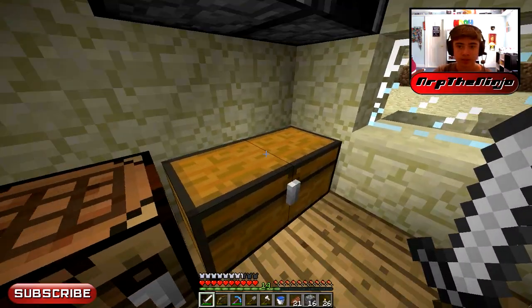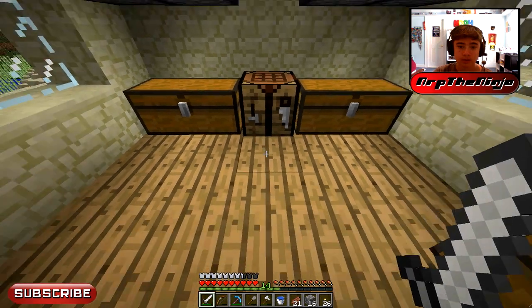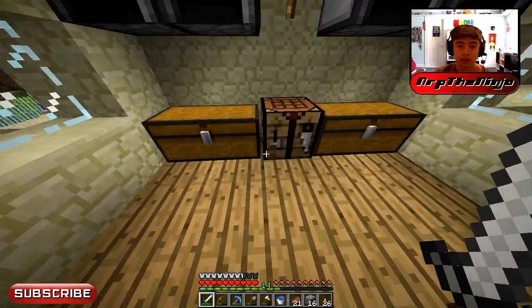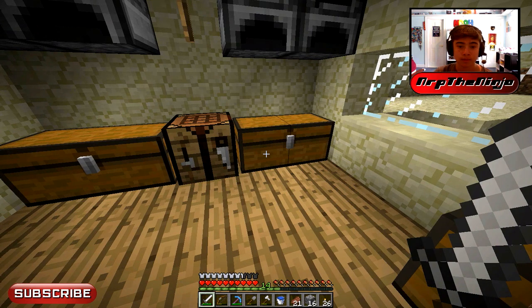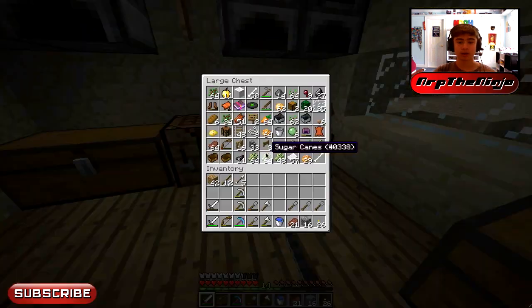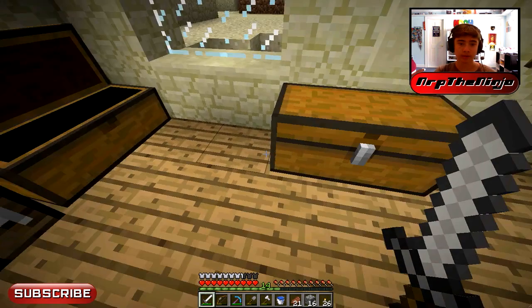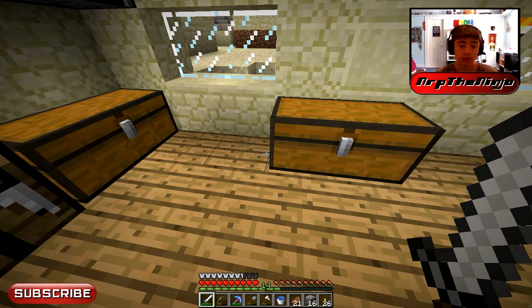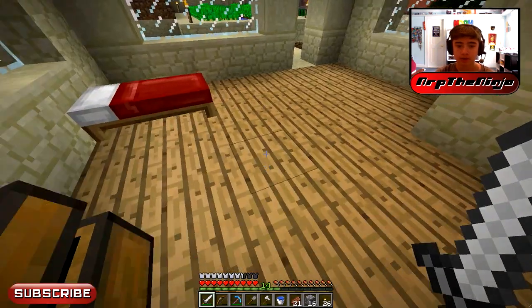This is probably the last episode I'm gonna be recording in 1.5.2, because today is Sunday June 30th when I'm recording this. When you're watching this, 1.6 is gonna be out. That's why I went ahead and made 11 golden apples — took all my apples and gold — because in 1.6 they changed the recipe and now you have to use eight gold ingots around an apple, but before you could use eight gold nuggets.